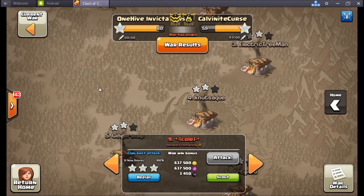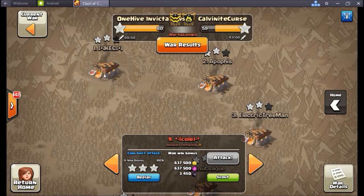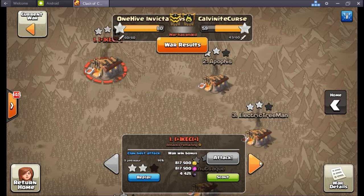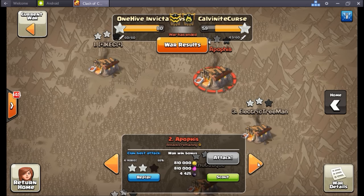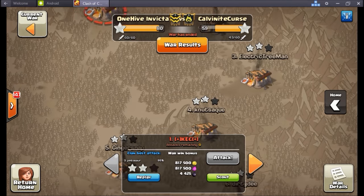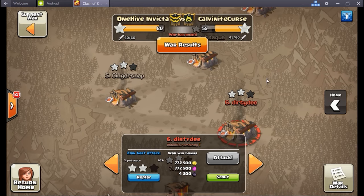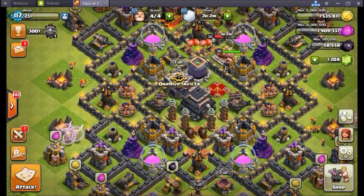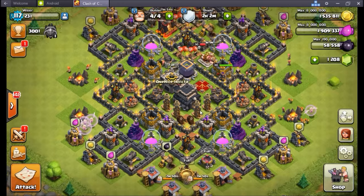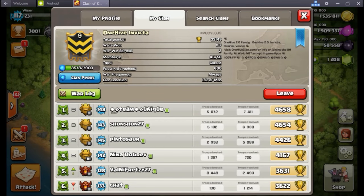That's enough of that war — good win Invicta. Nice to see all these TH11s cleaned up. Pinnisar with 95%, Robots with 88%, Sean 56%, Unique with 97%. Some of these are so close — 95% and 97% are both very very close to TH11 versus TH11 triples. Guys are really on good track, some really good planning and communication going on in Invicta. Blown away by our TH10 and TH11 group — they do a lot of work for us.